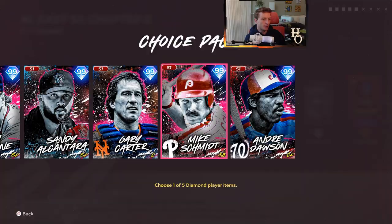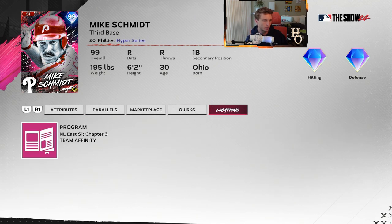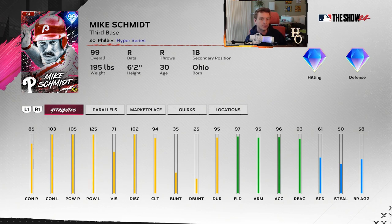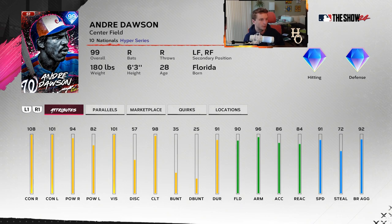NL East - I was kind of disappointed when I saw this on social media because Mike Schmidt is still here. He's going to have 105 and 125 power - that's probably the best thing about him other than his amazing fielding. Otherwise he is just so hard to hit with against righties. The contact alone against righties sucks, his vision sucks, and his swing is probably the worst in the game other than last year's Mark McGwire. A lot of quirks but just not worth it.